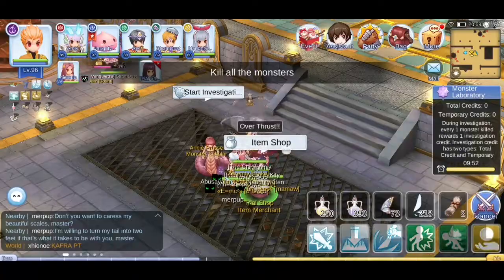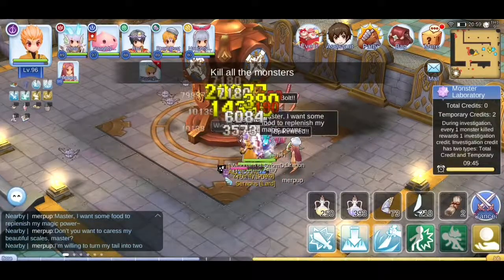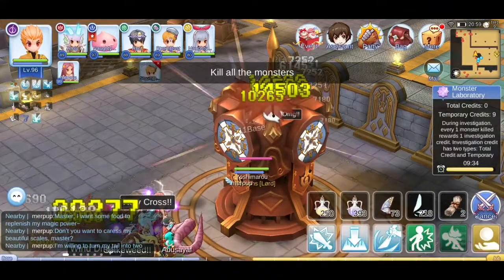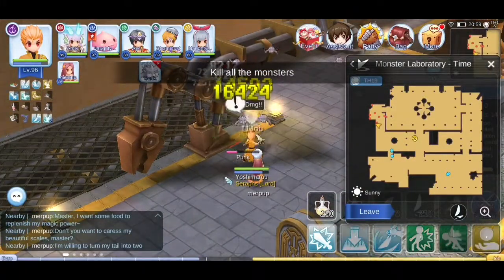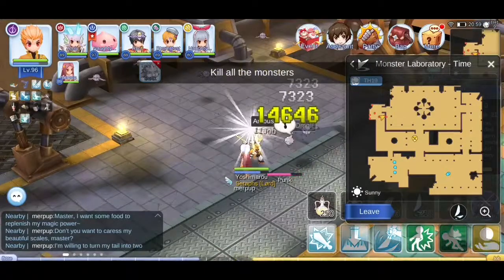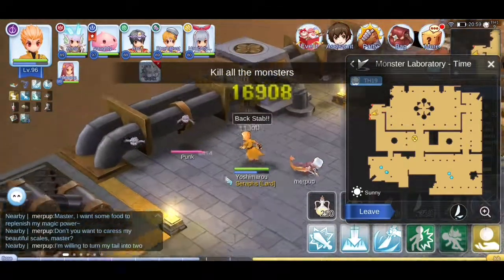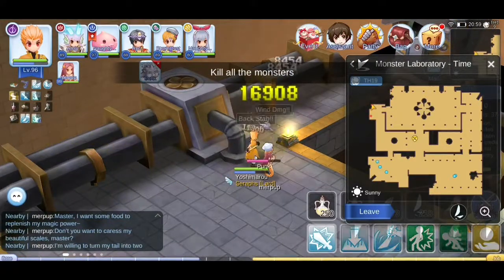Inside, there's an item shop where you can purchase helpful items for hunting. Generally though, just set everything to auto attack and make sure your auto skills are configured correctly. The key tip is to avoid clustering in one spot — party members should spread out to different areas so each person can clear their own section, which maximizes overall group efficiency.